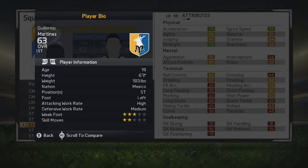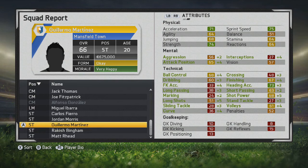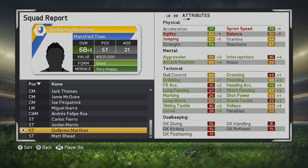He's going to be a quality player — very cheap, and I definitely recommend him at the League 2 level. He's 6 foot 3, high/medium work rates, so he has very good work rates. He grows very rapidly in that first season, with three overall points added. You can see some big changes in his technical attributes — heading and finishing show substantial improvements, shot power goes up nicely, and ball control improves as well.